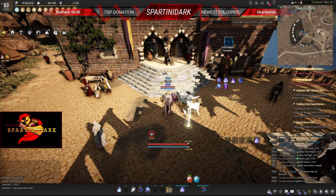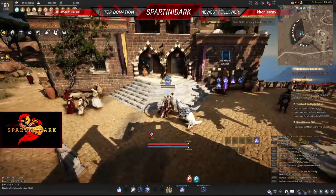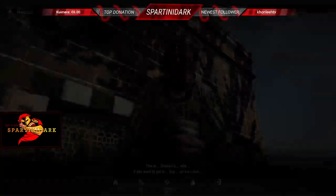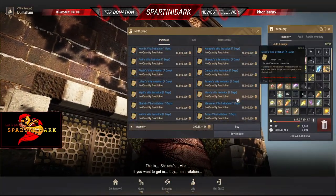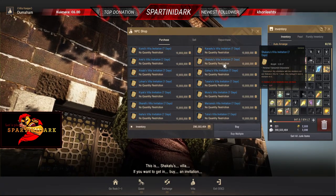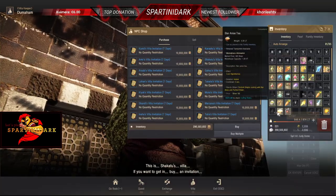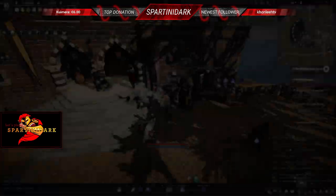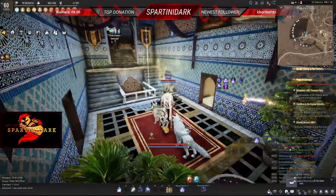What's up guys, I'm Spartinin and welcome to a small tutorial to do the Shaccato gift treasure hunt quest. To do this quest you need to pick up nine footage, and to do so you need the Villa path for the Shaccato Villa, this one. I didn't buy it because I already have it, so let's go in.